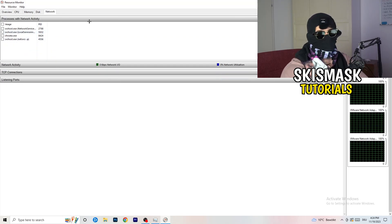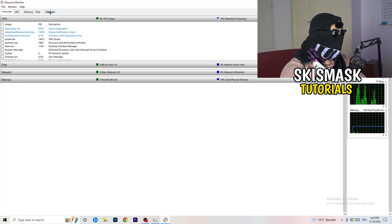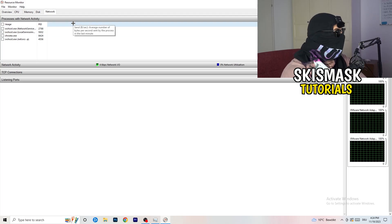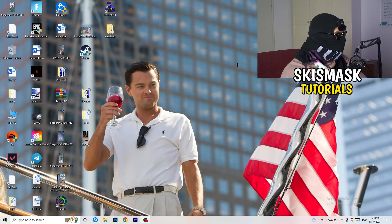Once you're finished with that, you can also do this on the Overview tab, where you have every single process currently running. Click on the Network column to sort by network usage, so you only see the ones currently using your connection. You can also do the same from Task Manager's second tab.